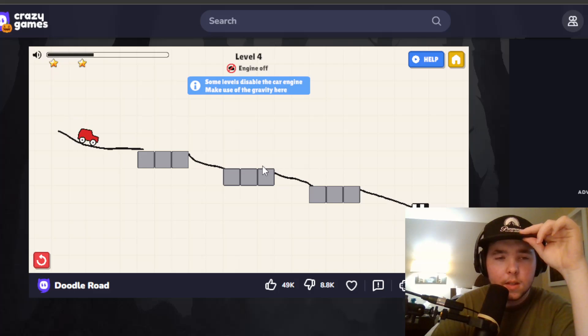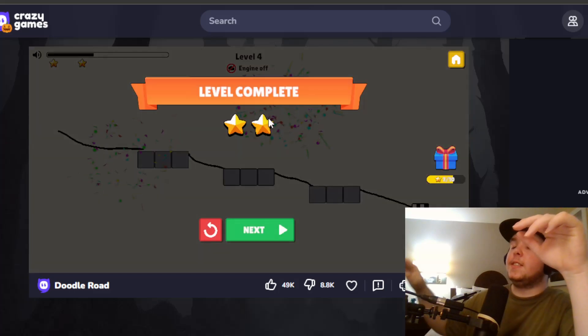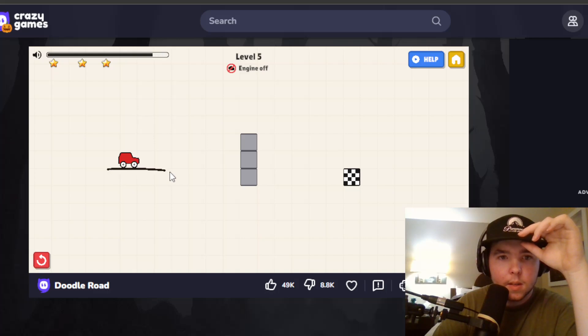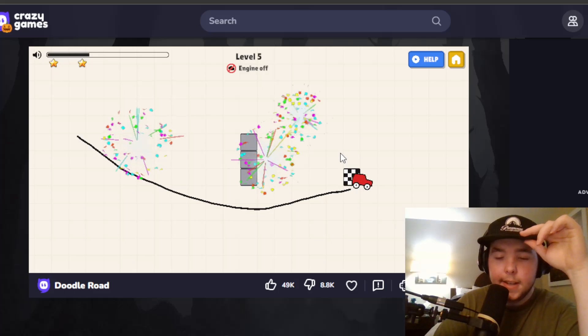Maybe this will work. Some levels the car engine is not on, so we have to make use of gravity. We're still going to make it because it's still within the pixels. The engine's off — okay, that's annoying. I'm going to restart that. That should make it. And it did.